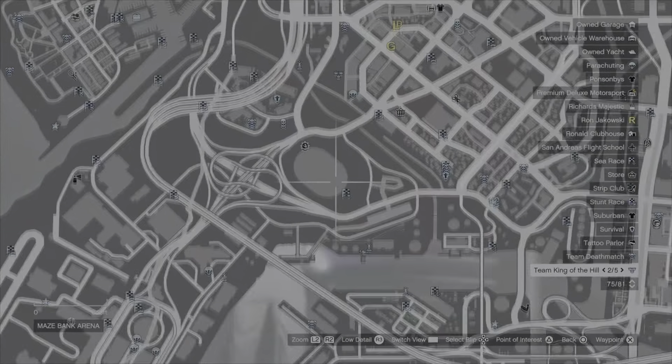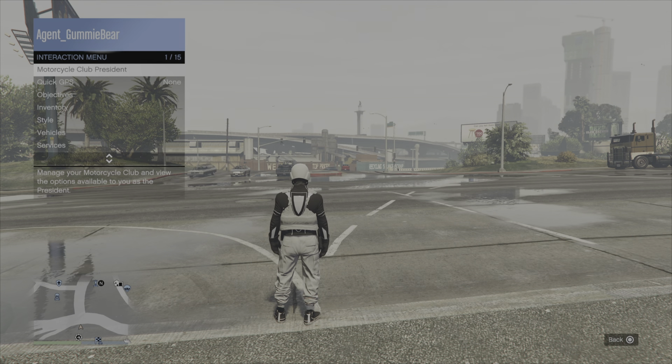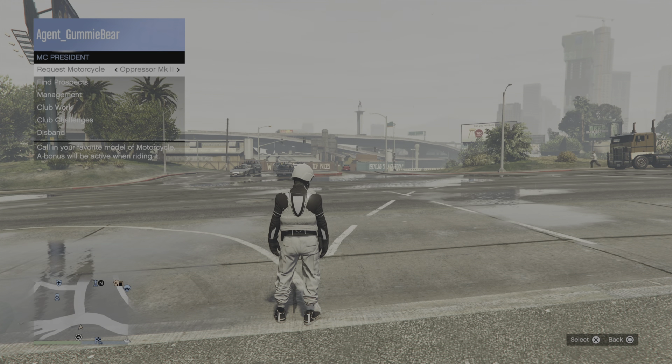Your friend is still up there inside the casino, so he just stays there until you're ready to have him come out. Hit Square or X on the job, then join somebody in a different target mode. Accept the first and deny the second. Register as MC and call your bike out.